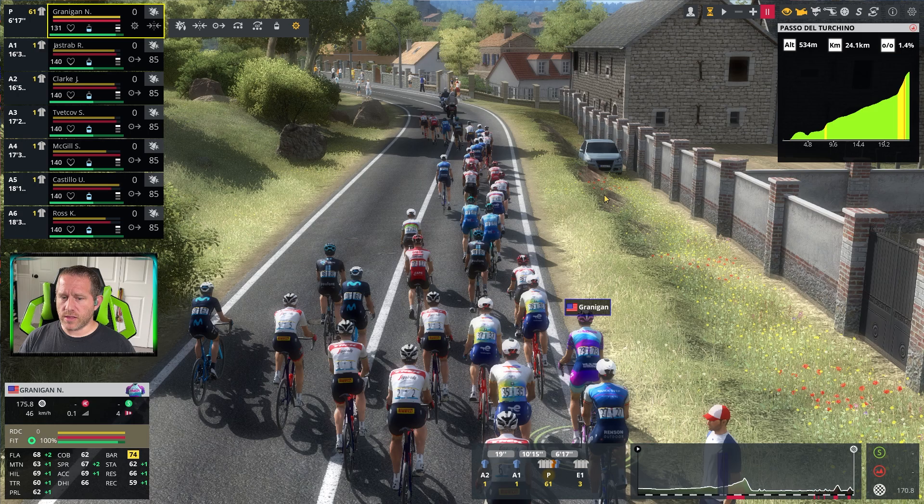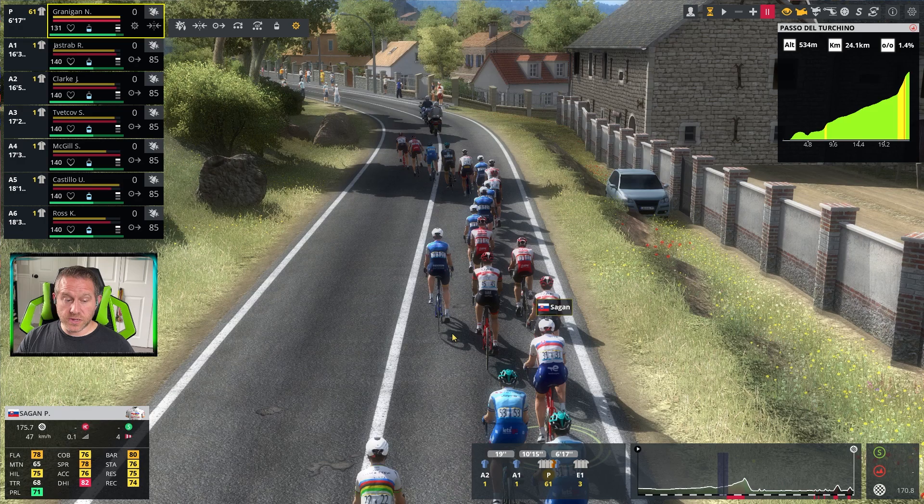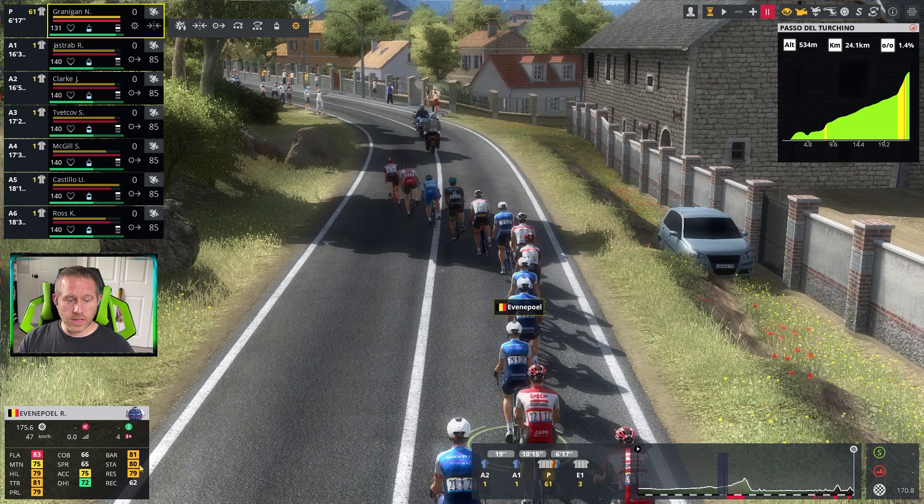Breaking that down further: regardless of the rider's attributes, early on in a stage they all behave in an identical manner when it comes to stamina and resistance. That is fact — it's been tested and verified by multiple sources including myself. Noah Granigan with a 62 stamina, 66 resistance, and 59 recovery is identical to Mark Hershey, Dylan Groenewegen, Peter Sagan, and even Remko Evenepoel, who has roughly an 80 between the two.